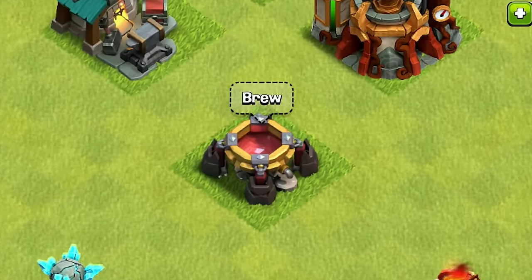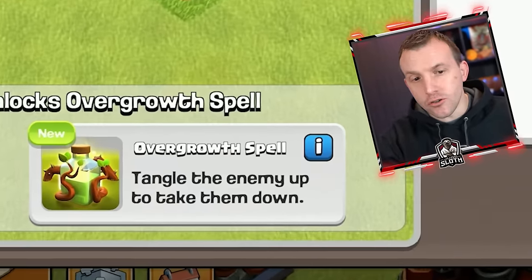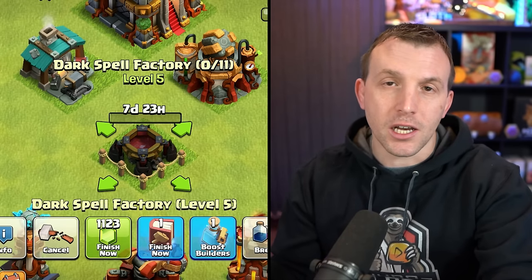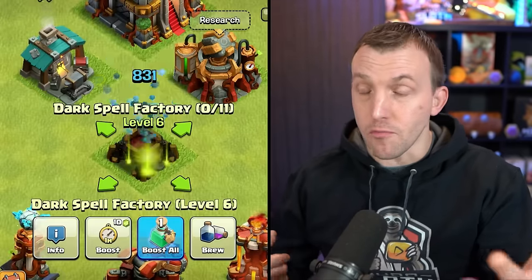You will unlock this by upgrading your Dark Spell Factory. It gives a brief summary on this screen: tangle the enemy up to take them down. When the Dark Spell Factory is upgrading, remember your spells will brew at 50% the rate, so you might want to use a Book of Building on it.